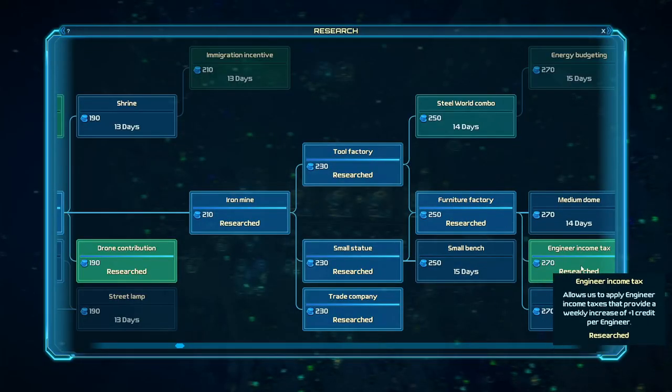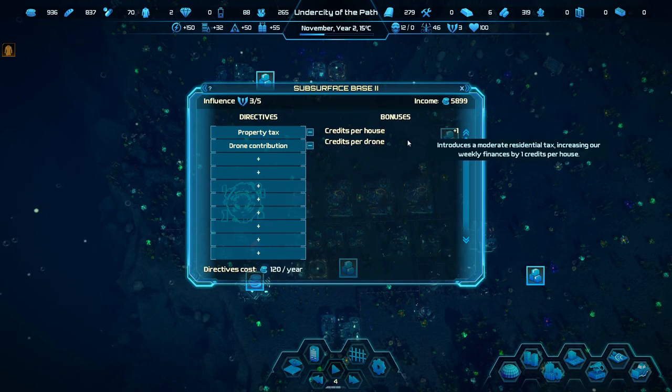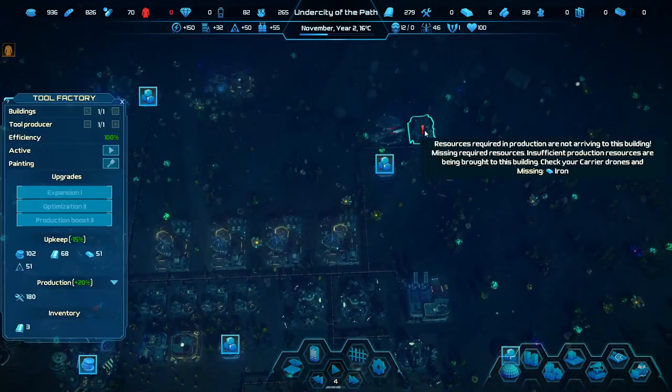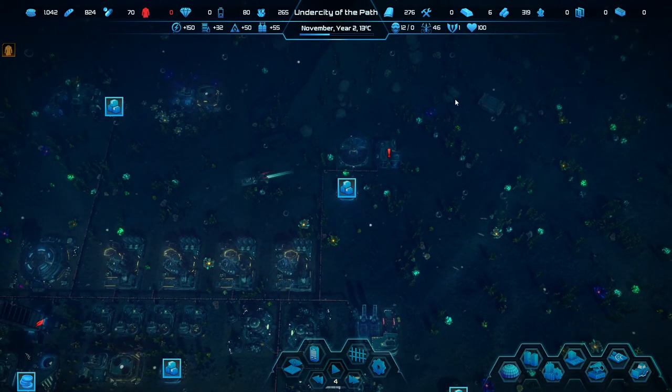Research complete — we got the engineer tax. We have 5,889, and if we apply taxes that gives us 800 more. I mean, that's something. The tool factory isn't getting iron — it's kind of okay, that's understandable.